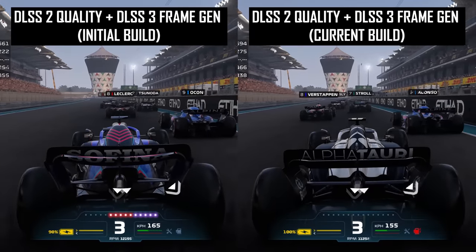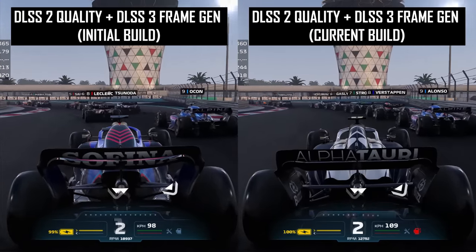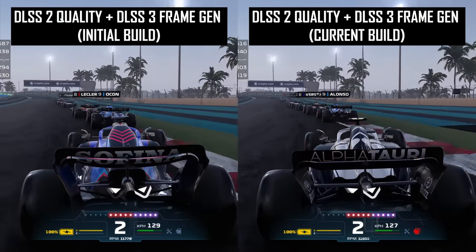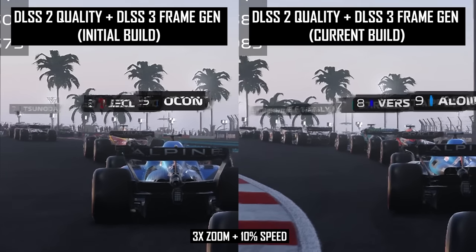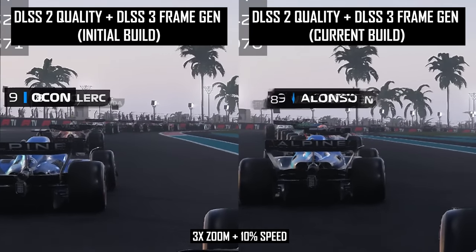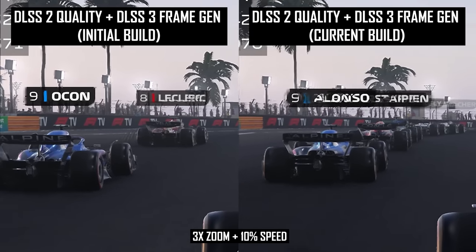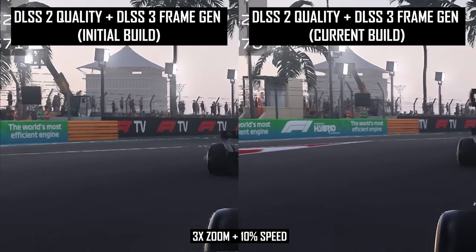In F1 22, it's a less positive story for DLSS 3's improvements. While in Cyberpunk 2077 we saw an elimination of UI garbling, that isn't the case in the latest version of this popular racing game. UI elements floating above each driver are still significantly garbled in motion with frame generation enabled, and this is one of the most noticeable artifacts across all of the games I've tested. Very disappointing to see this problem hasn't been resolved.